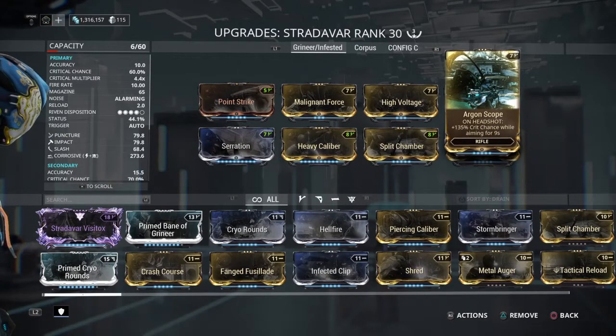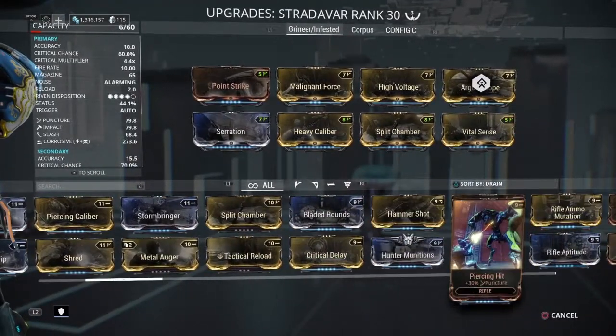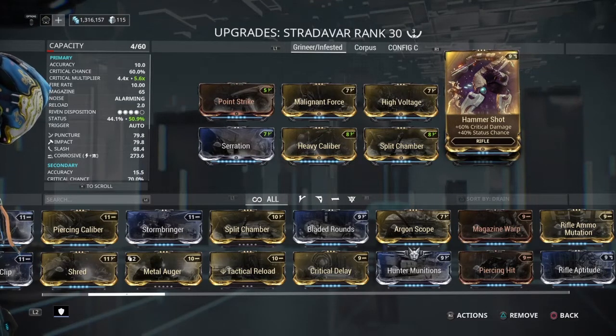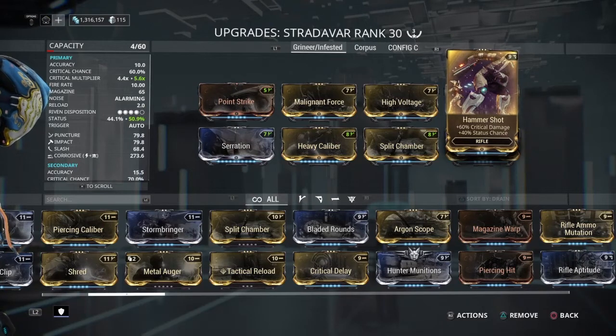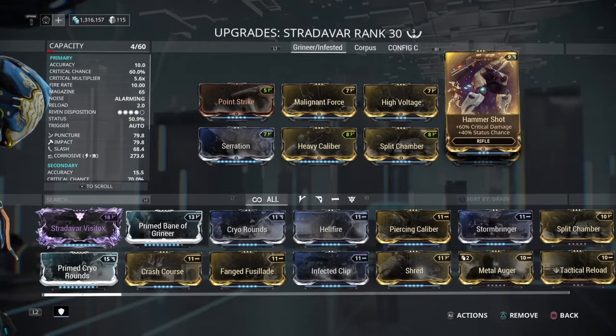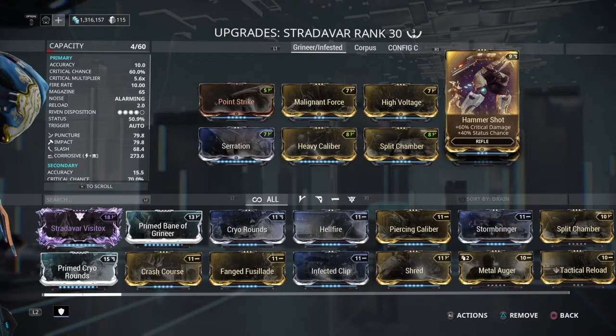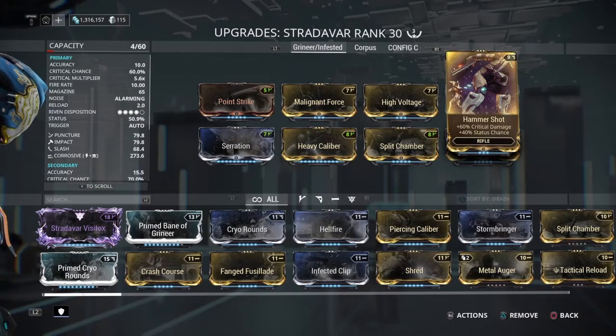Besides the Bane mod, we have Hammer Shot — which is weird, and normally I don't put this on really any builds because it's not worth it — but in this case it is, and it does make the difference we need. So with Hammer Shot we get more critical damage and more status chance. One of the main reasons I'm doing this video is to show how awesome the Stradavar is since the last rebalancing and how much more viable it is now.